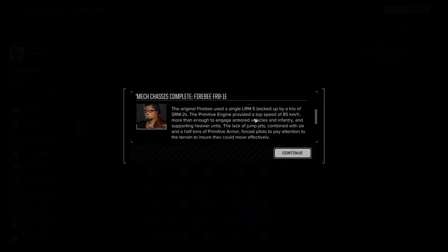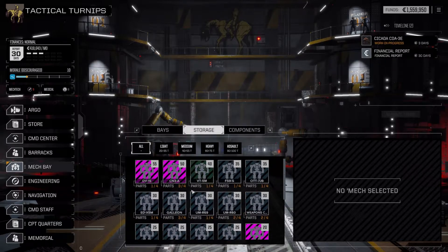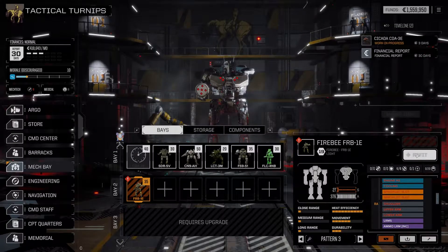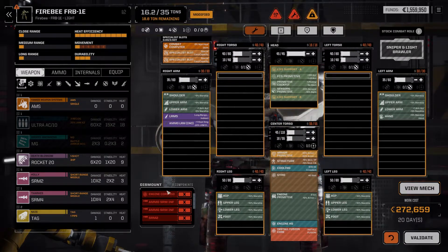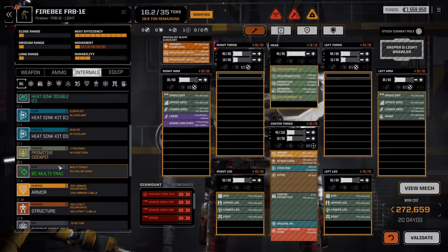What's ready? That mech is ready to fight. It's an LR-5. Original was used — a single LR-5 backed up by a trio of SRM-2s. Primitive engine provided a top speed of 85 kilometers an hour. Quirk: combat computer. Drop cost multiplier, less. Nice. We're finally getting somewhere. We're getting some mechs and stuff.